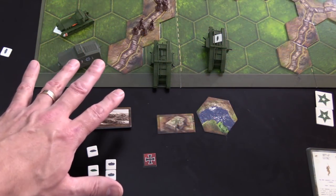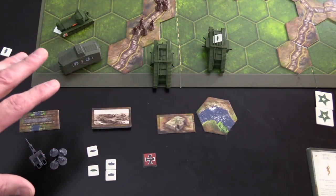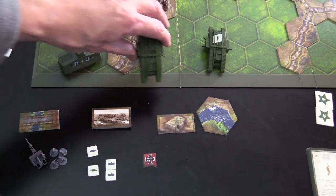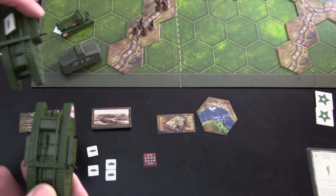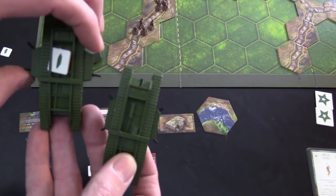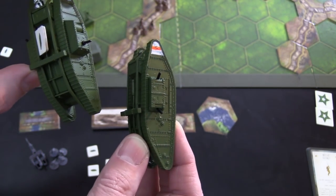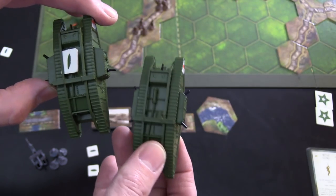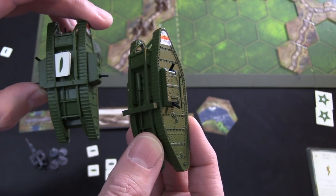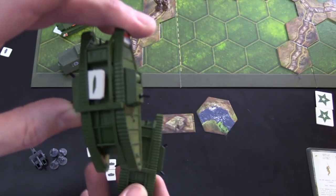I want to zoom in on the new pieces you're going to get. You get some new tanks. You'll notice that this little protuberance here is a cannon — they're a little fragile. The way the British called their Mark IV tanks, these will also represent your Mark I's that are in the game. These are the female Mark IVs — they don't have a cannon. The ones with the cannon sticking out are called the male Mark IVs.